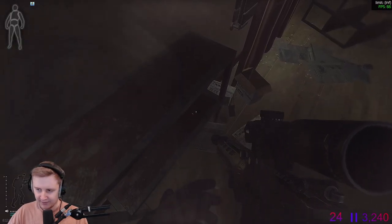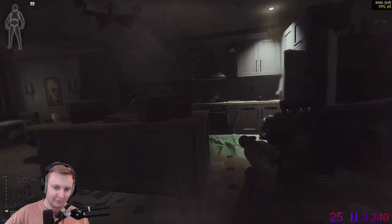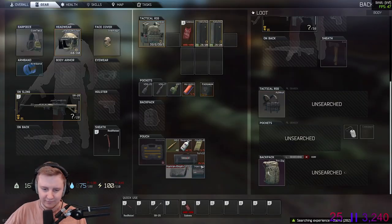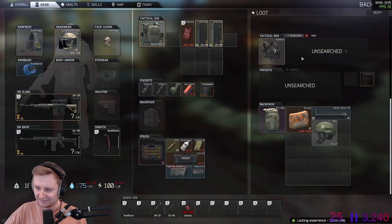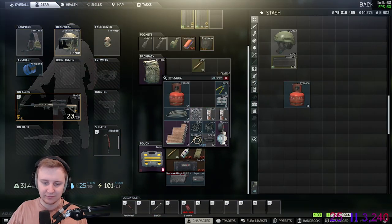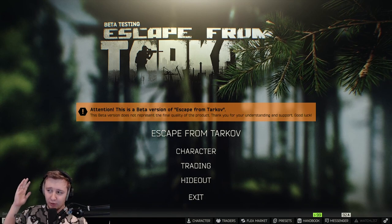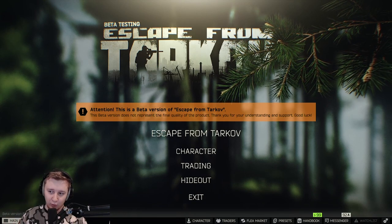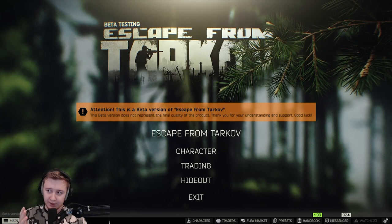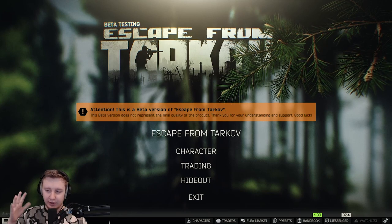In my last raid I did a really quick run in the house, killed a guy, looted everything I could, and decided to reset fast. I made 500k from that run. After double-checking all the info from these raids, I calculated that I've made roughly 9.1 million rubles from all of these runs, which adds up to 450k on average per raid.